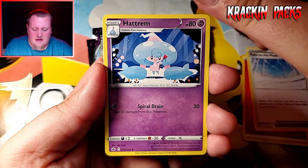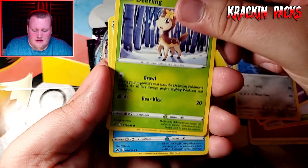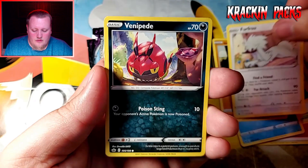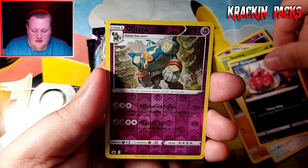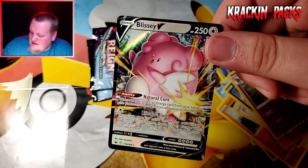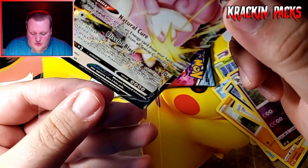Here we go. Path to the Peak, Hattrem, Klara, Deerling, Sneasel, Galarian Farfetch'd, Furfrou, Venipede, Golurk, and a Blissey V! A Blissey V Ultra Rare.